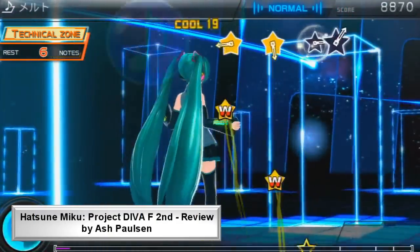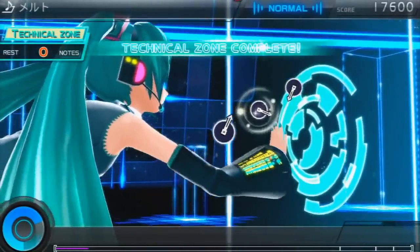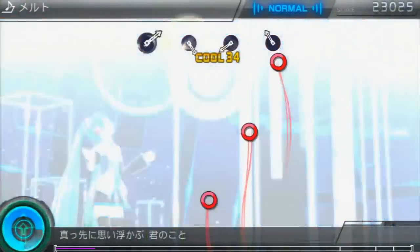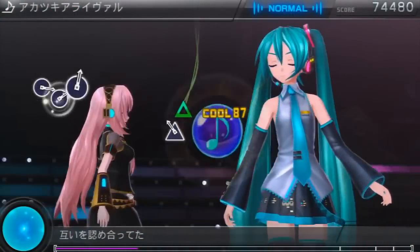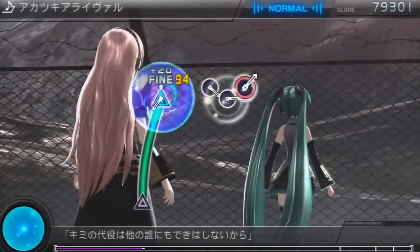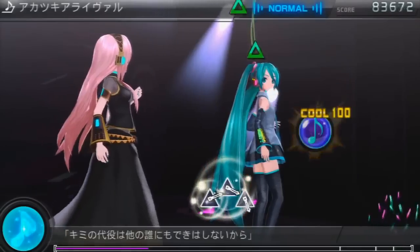When SEGA released the original Hatsune Miku Project Diva F for the PlayStation 3 in late 2013, it was obvious they were taking a huge risk. What were the odds of a niche rhythm game starring Japan's biggest digital pop idol selling well in the US and Europe? Clearly aware of how unlikely that seemed, SEGA initially did not localize the Vita version of the game, and when they did earlier this year, it was a digital-only release. Clearly the odds mean nothing to Miku and her fellow Vocaloids though, because the game sold very well.